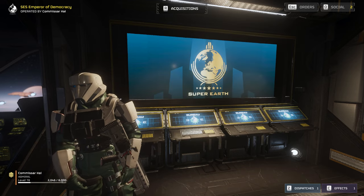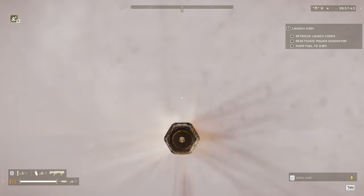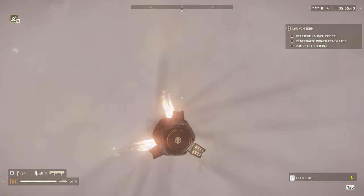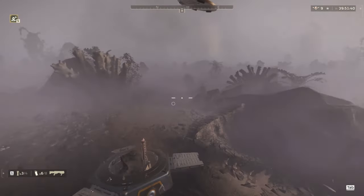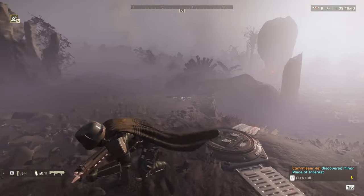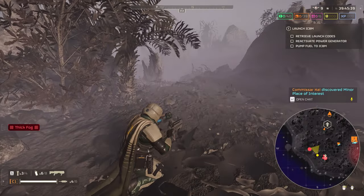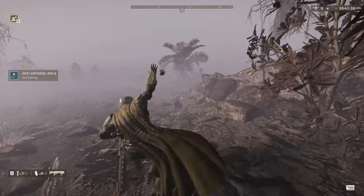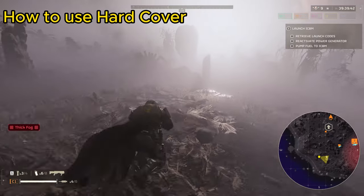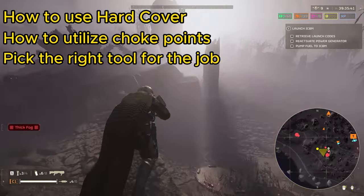Now that you know the loadout, let's drop into combat. Today we're going to be focusing pretty heavily on combat, breaking it down into three separate points against the bots in particular: how to use hard cover, how to utilize choke points, and picking the right tool for the situation.